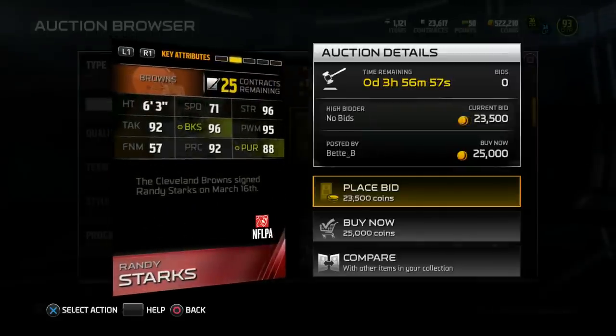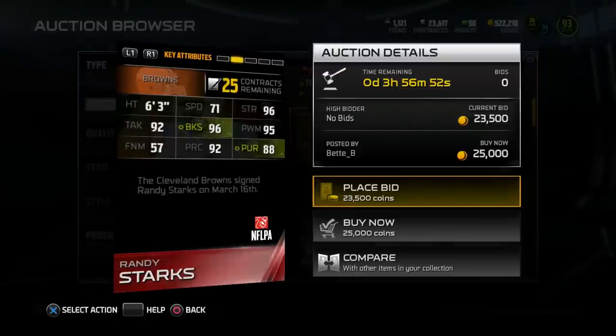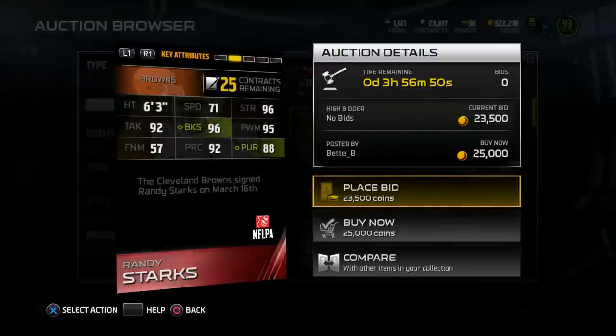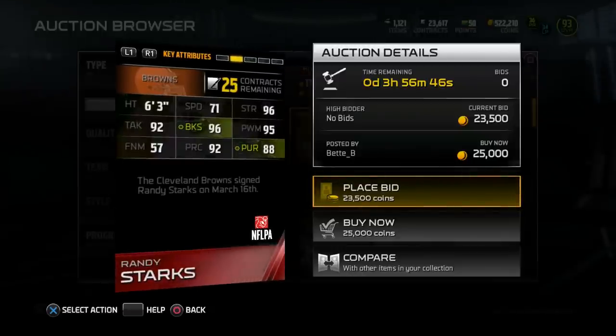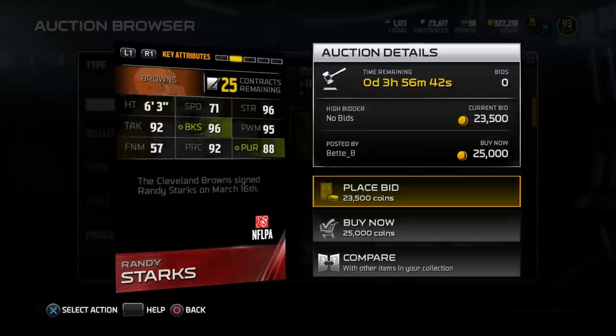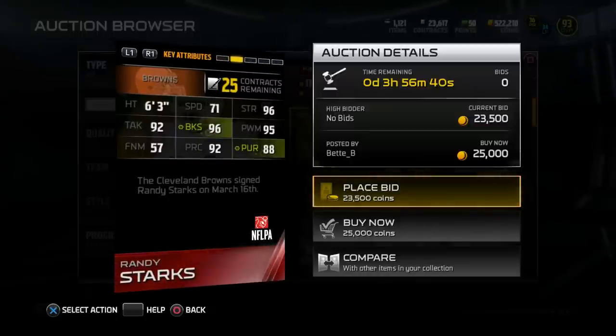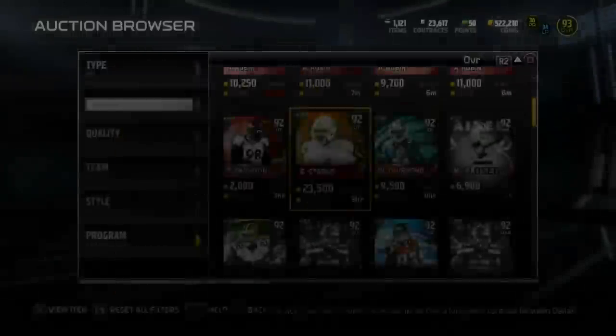Next up we got Randy Starks, 92 overall D-tackle, 6'3", 71 speed, 96 block shed, 95 power move, and 92 play recognition. The Cleveland Browns signed Randy Starks on March 16th. His stats aren't that crazy — the block shed is good but the speed is really, really low. There are a ton of D-tackles with high 90s block shed and about 70-75 speed, so to me he's definitely on the lower end of that spectrum.